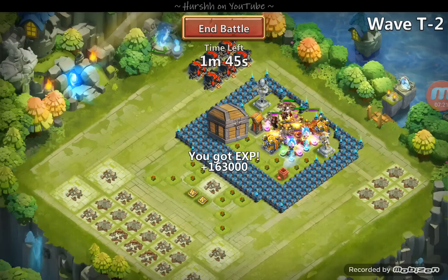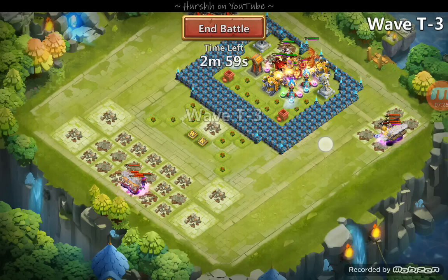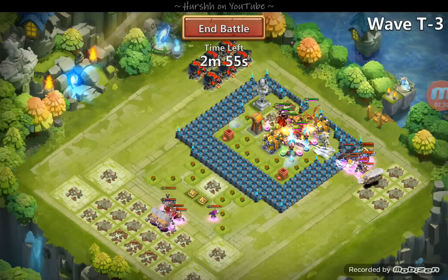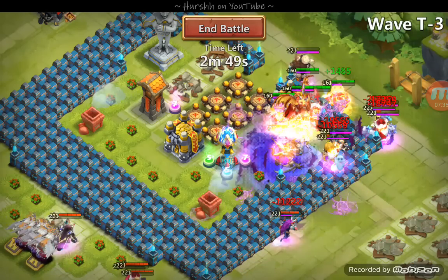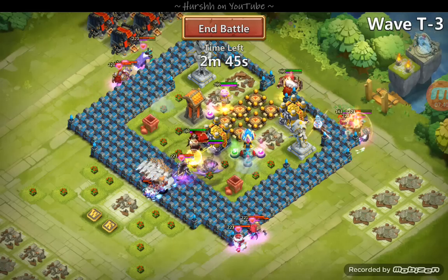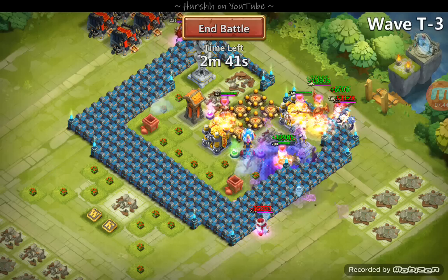The stun tower is almost permanently stunning this damn druid down here — it's taking forever to get around the corner. We've got Pumpkin Duke ready to proc, Go Go ready to proc. A beautiful T3 spawn — very very big split, this is going to be real nice. Go Go will hopefully take out those copters before they get in here and work on the towers too much. Unfortunately an Atlanticore proc — that's brutal, brutal, brutal.